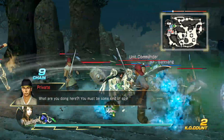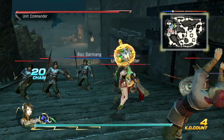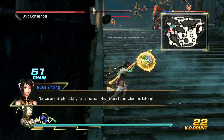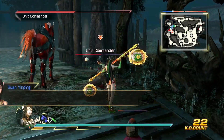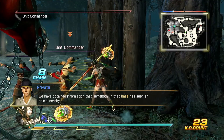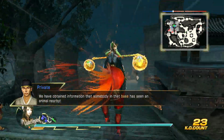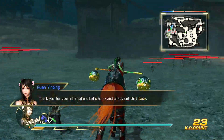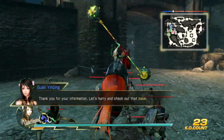What are you doing here? You must be some kind of spy. No, we are simply looking for a horse. Hey, listen to me when I'm talking. We have obtained information that somebody in that base has seen an animal nearby. Thank you for your information. Let's hurry and check out that base.